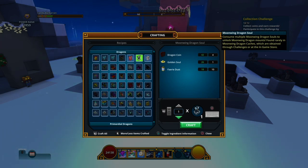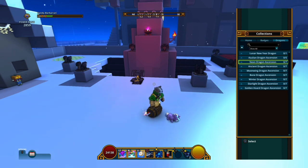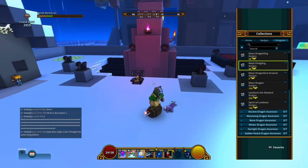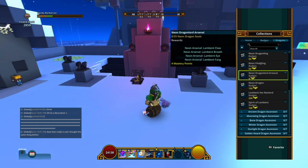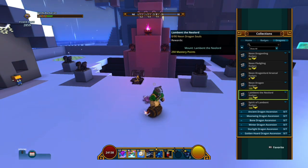Dragon souls cost 400 dragon coins, 100 golden souls, and an extra resource that's different for each one. For example, with one dragon you get the helmet. At five you get a good ally, at ten you get the flagling, at 25 you get more styles - you'll look like the dragon. At 50 you get the styles with the radiant aura, neon aura.